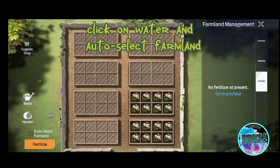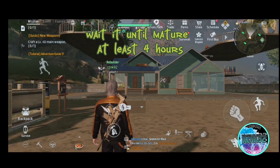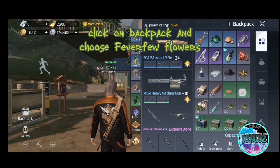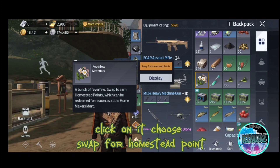Click on Water and Auto Select Farmland. Wait until maturity, at least a few hours. Click on Backpack and choose Fever Few Flowers. Click and choose Swap for Homestead Points.